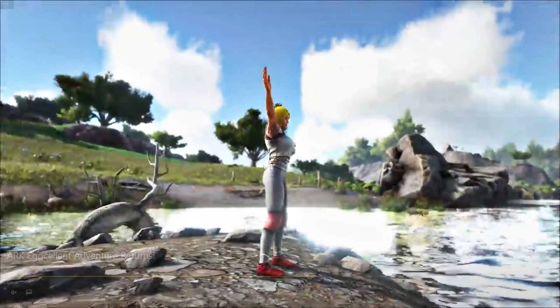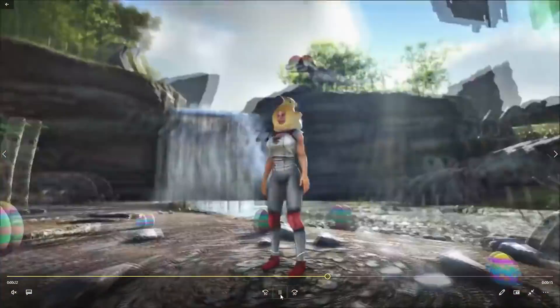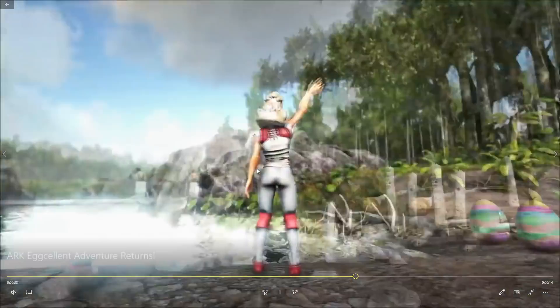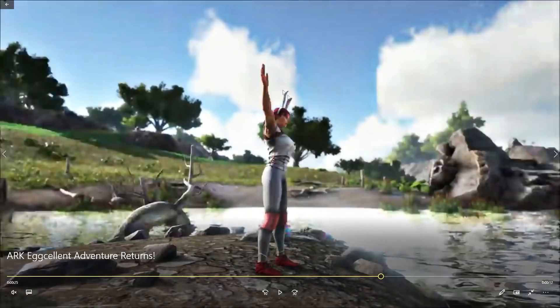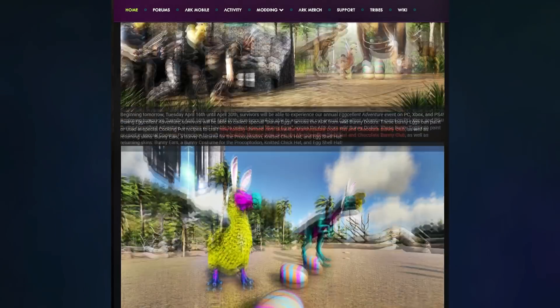Then if you keep going, you can see there's an Easter-ish skin — it almost looks like half of an egg. And there is the Peep skin again. You got the bunny ears — standard, these come every single year. You have one last cosmetic, and that is the half a Rex egg. Oh my god, that thing is so dope. Alright, so now let's look over some of the patch notes.